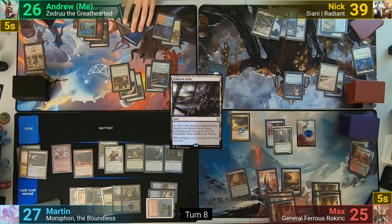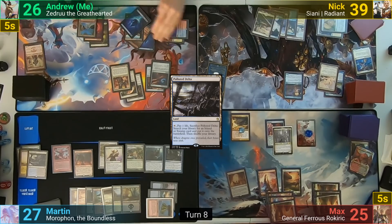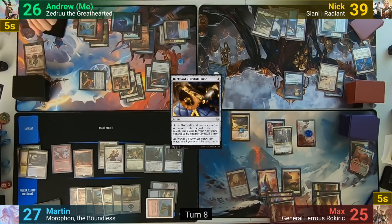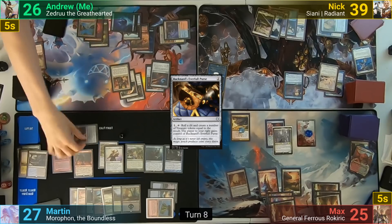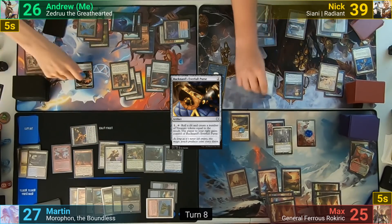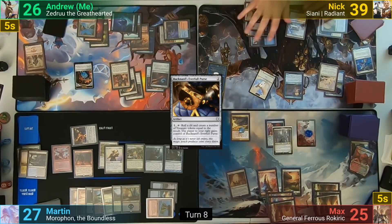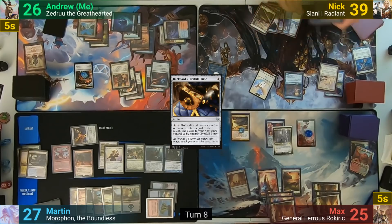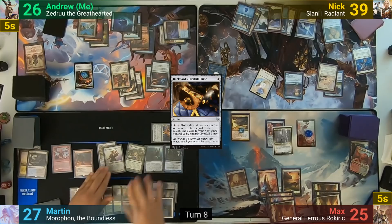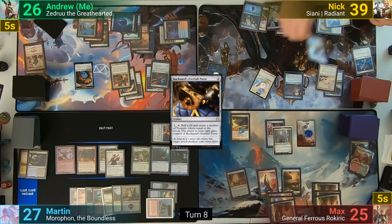I get an Island off the Oath trigger and draw for turn. I cast Bucknard's Everfull Purse, activate it, rolling a 3 on the d4 to get 3 treasure tokens, and pass the Purse to Martin before ending my turn. On my endstep, Nick makes 2 Pegasi off the Sacred Mesa. Moving to his turn, he gets the Oath of Lieges trigger to find an Island, sacrifices a Pegasus, and draws.